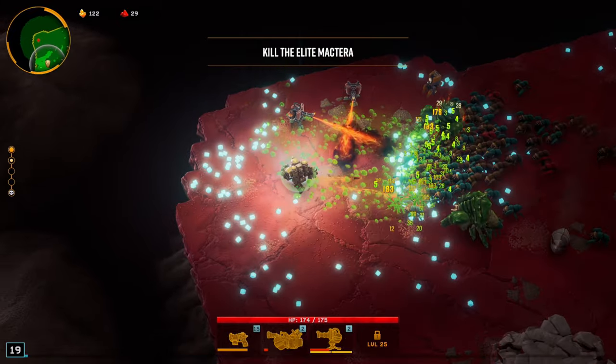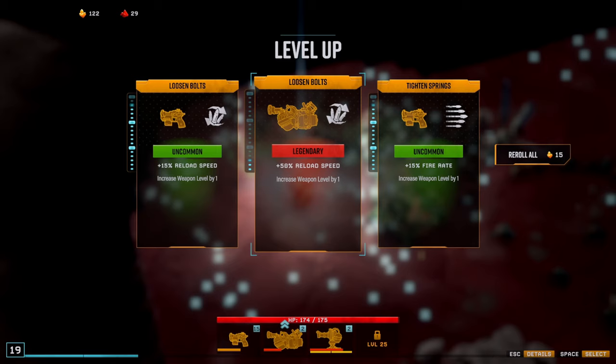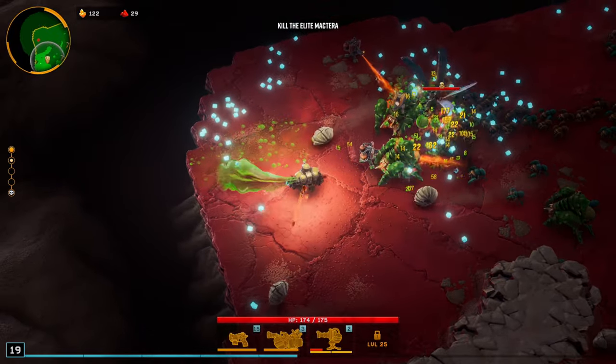I'll take a fire rate increase, please. Honestly, her name wasn't even Becky. I think it was Sarah. 50% increased reload speed — a legendary for the acid shooter. Nice.